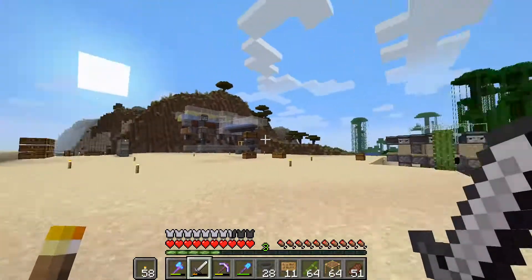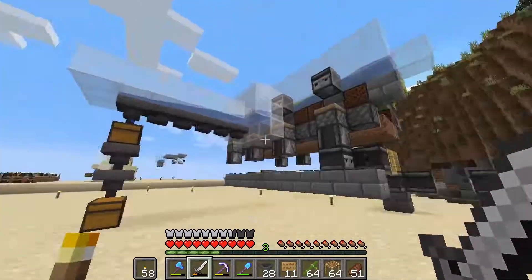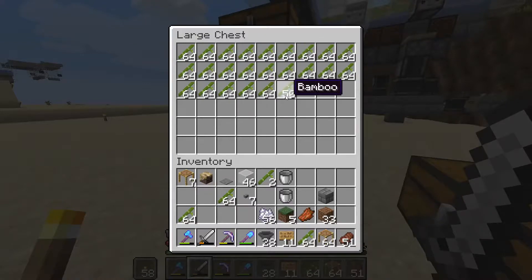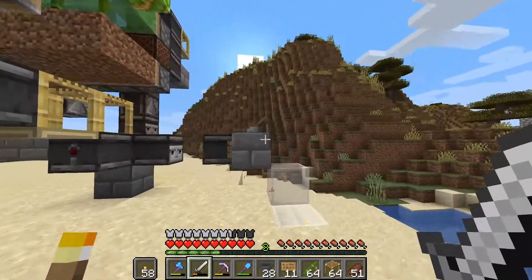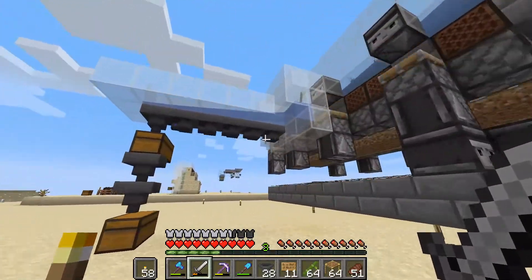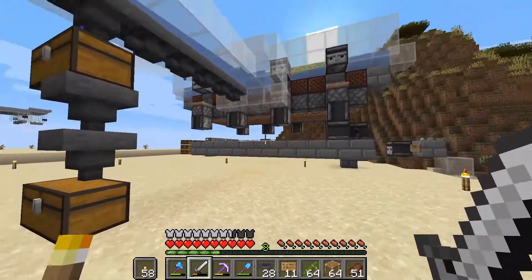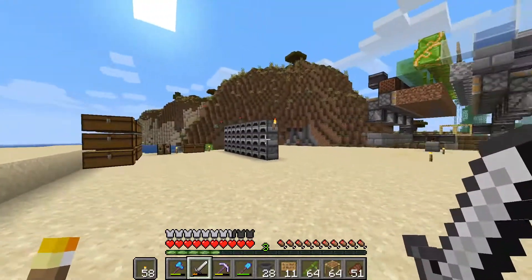I also wanted to show you this thing I just finished building — a bamboo farm based on ilmango's design. It makes the game lag quite a bit though. He didn't actually explain how the collection system for something producing this much bamboo would work, but I figured it out. This is from just two minutes of running it — so our fuel problem is solved in the short term. This is the new pipeline: bamboo makes sticks, which then burn up the sand to make glass.